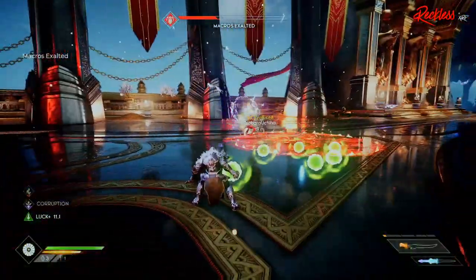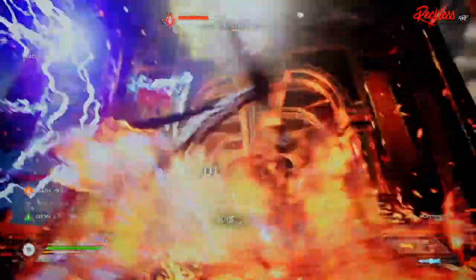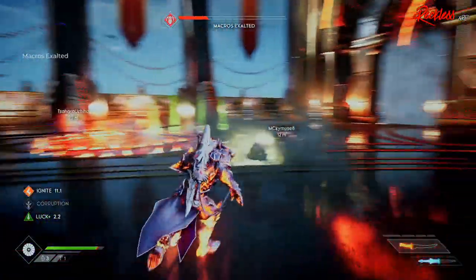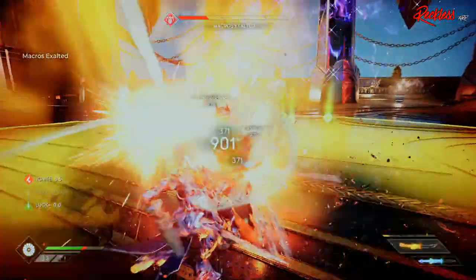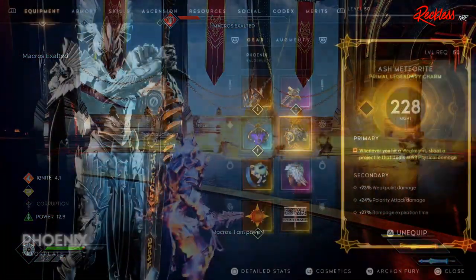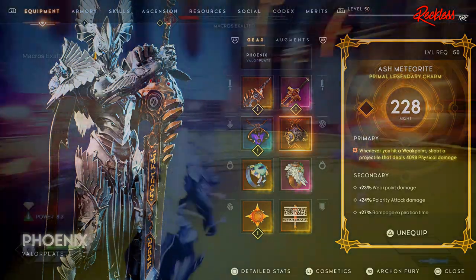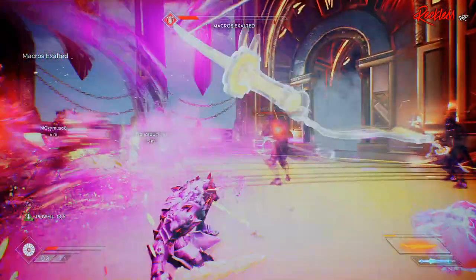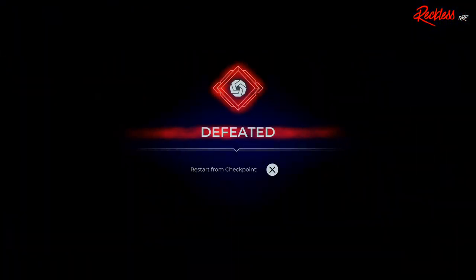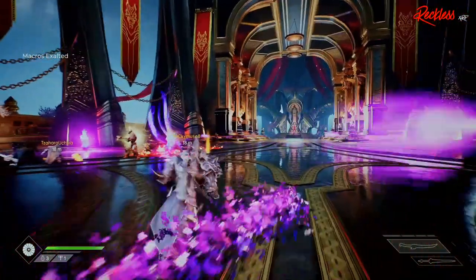The Primal Update introduces a new loot category called Primal Items. These are gear that are only found in the Ascended Tower of Trials and give a huge buff to an item's primary stat — a 50% buff to be exact. You'll know if you have a Primal Item because the frame of that item is different and a little more vibrant. You can get Primal Items inside loot chests inside the Ascended Tower of Trials. Drop rates are 5% for uncommon, 10% for rare, 35% for epic, and 50% for legendary.